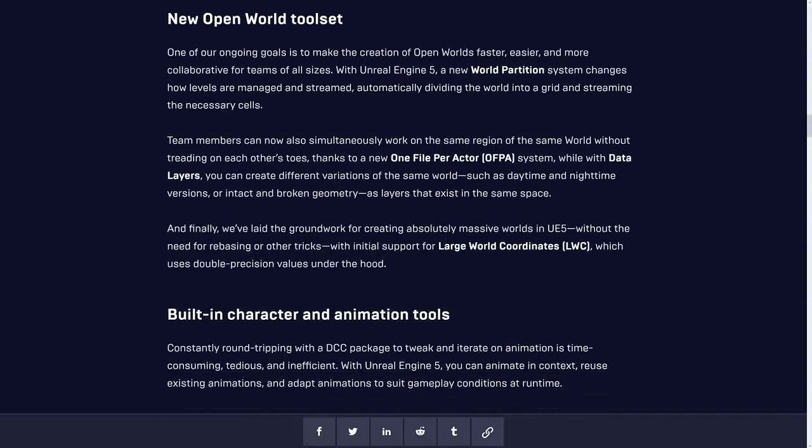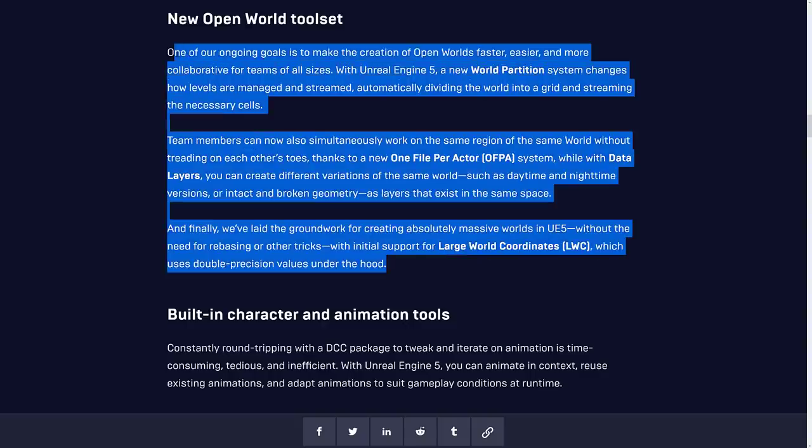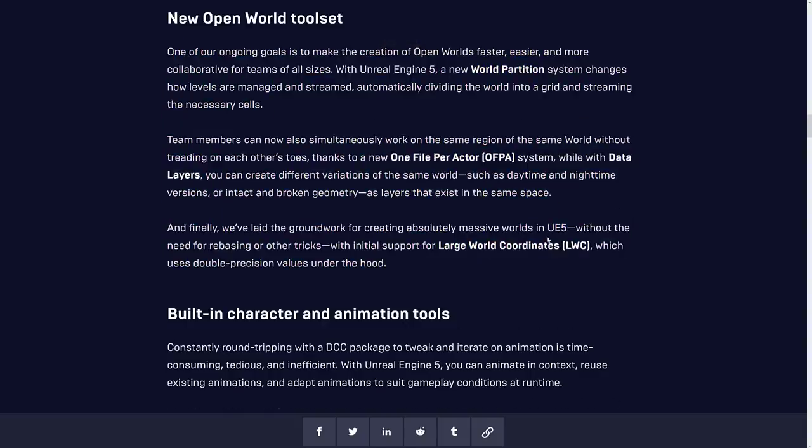You can also work simultaneously in the same area using the one-file-per-actor and data layers functionality. They've also added large world coordinates — I believe 64-bit, or double-precision 128-bit — either way, they're huge. You can have basically galaxy-scale coordinates in your game. The combination of world partitioning, tools for multiple artists and programmers working together in the scene, and large world coordinates will let you make gigantic open worlds.